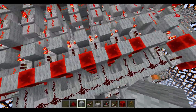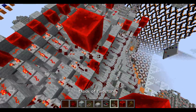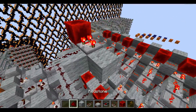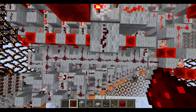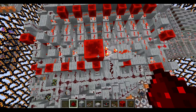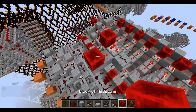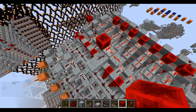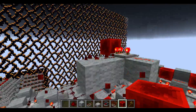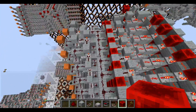All it uses is comparator logic. I'll just demonstrate how you invert with a comparator. You just take the line you want to invert, plug it in the side, and then power it from the back with a strength of 15 using a redstone block or a chest or whatever. And then if you power that, you can see that it inverts. And that is how I did all the logic of this carry-look-everywhere adder. Just that.